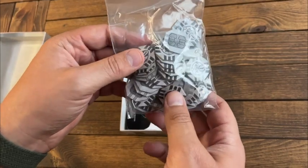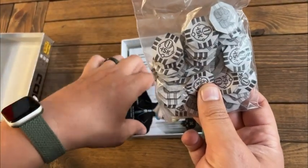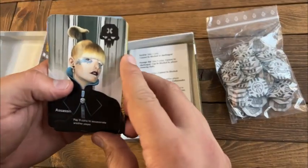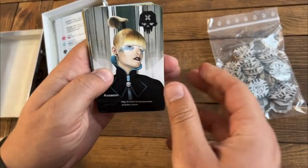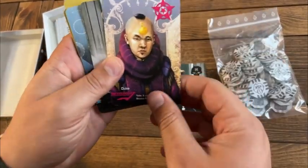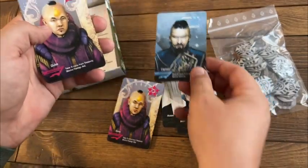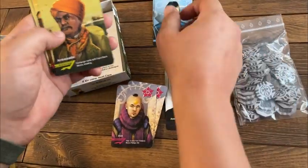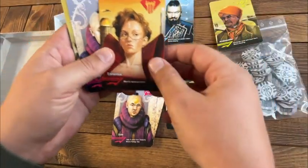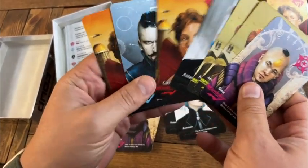These are your counters for how many coins you have right now. And here's some of the cards. So you have an assassin card, a duke card, there's another assassin, a captain card, there's another duke, one more captain. So you get three of each card, then you have an ambassador card and a contessa card, and then the rest are just all duplicates.